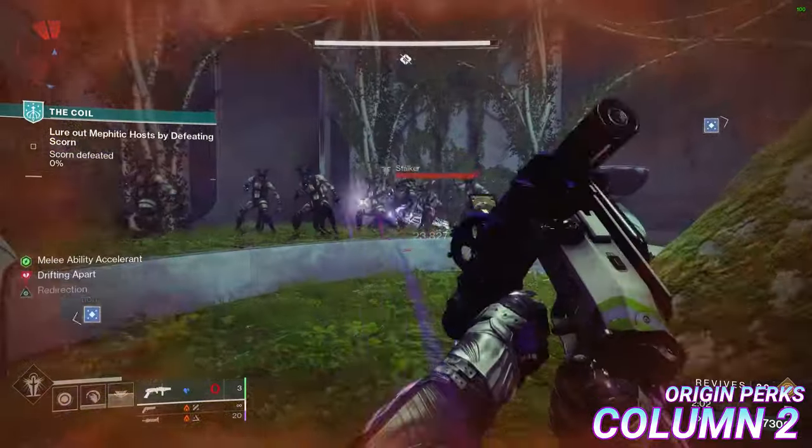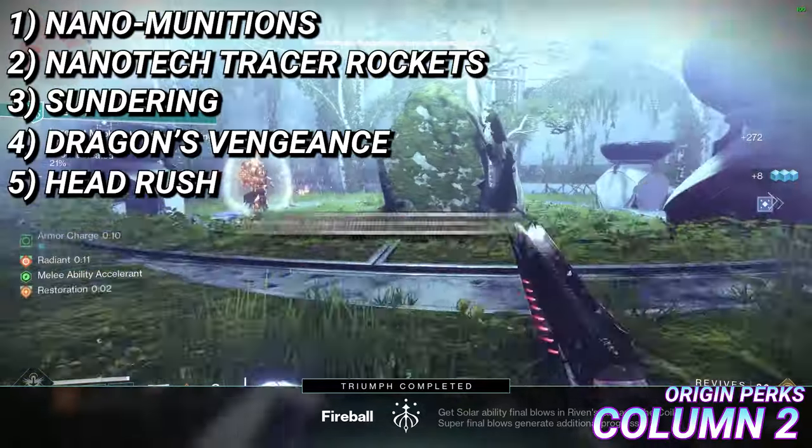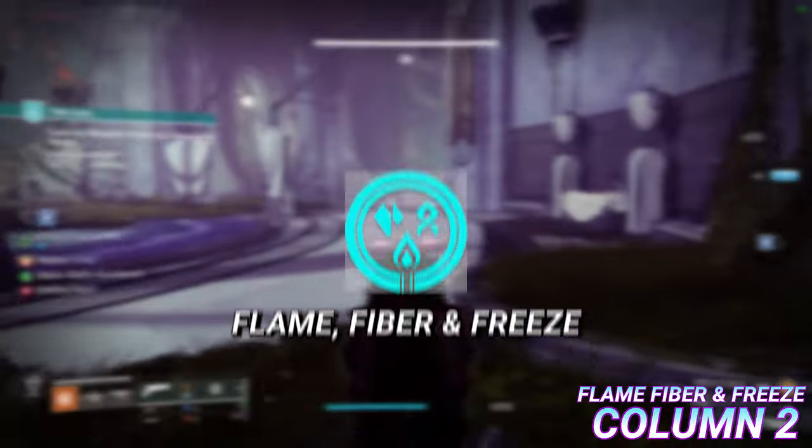Origin perk specializations this season include Nano Munitions, Nanotech Tracer Rockets, Sundering, Dragon's Vengeance, Head Rush, Noble Deeds, Unsated Hunger, Flame Fiber and Freeze.